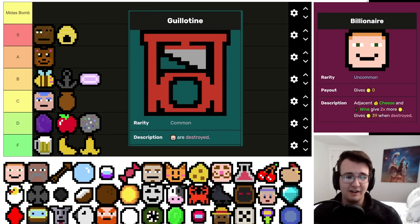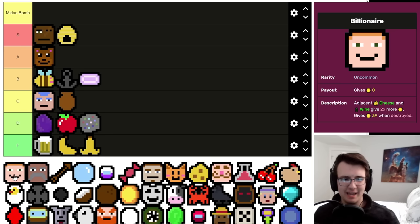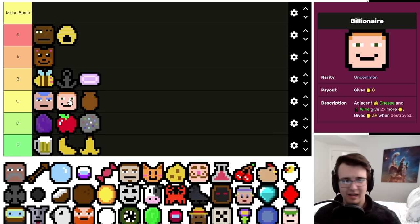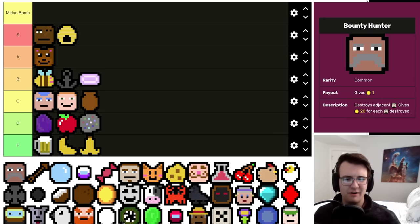Billionaire is a very one-dimensional symbol — either you have a Guillotine or you don't. If you have a Guillotine it's great: 39 free money. The issue is taking the Guillotine item isn't something you want to do often — there are items that pay off way better than this combo. Taking the Guillotine item into consideration, and because of how polarizing it is — either incredible or a skip — puts it in C tier, just below Bartender.